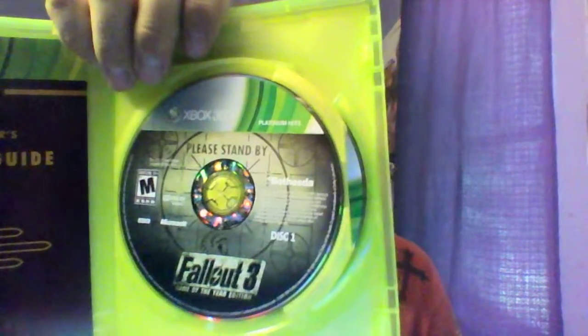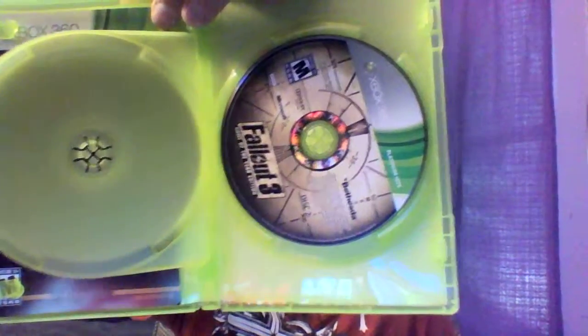It's two discs — disc two is probably the DLC or something. Here's the survival guide, which is just the layout of the controller. You learn that when you start playing the game. It is a two-disc one — more than likely all the DLC had to be put on that separate disc. The original Oblivion was that way — it was a two-disc game. So here's the discs: the first disc is basically the original, and then we have the second disc which is like one of the loading screen designs or something like that.